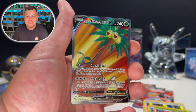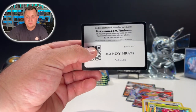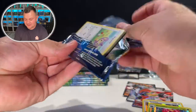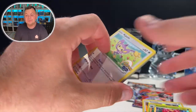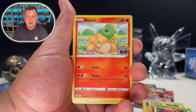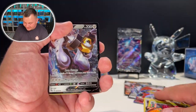Oh my god, we got another full art — Alolan Exeggutor V! That is crazy — two full arts in one ETB! Well, this is the Pokemon Center ETB, but can we get a bigger hit like a rainbow or alternate art? We got a Melmetal V.